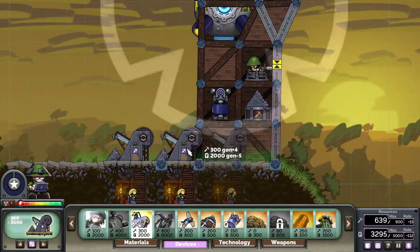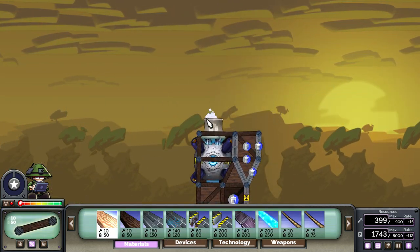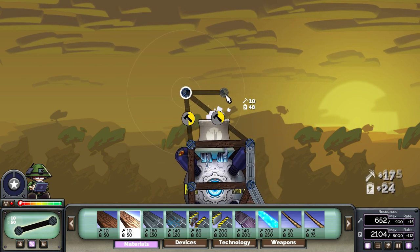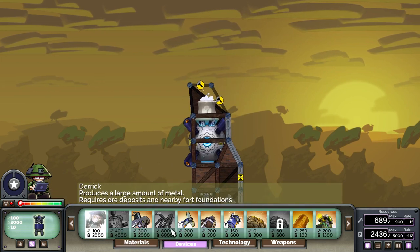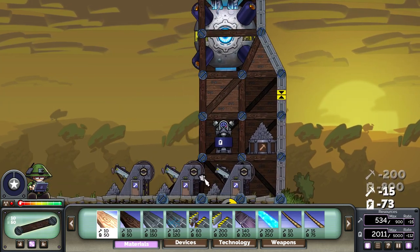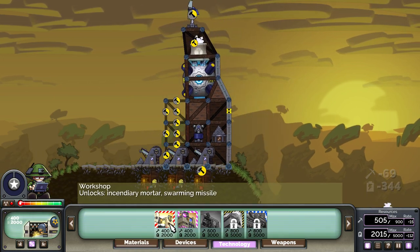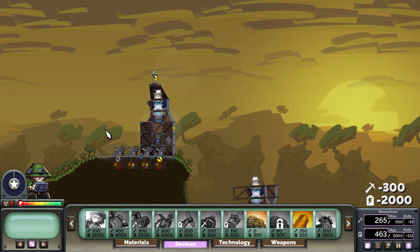We're off to round two — the same player, slightly different scenario. This time Tanya's mod is enabled, and that doesn't change us at all. We're going to be doing the same builds and see if other players do things differently. You'll get to see just how well this works even when Tanya's mod is enabled. I've already messed it up — I was immediately going for the slightly less greedy version, so we'll go with that.